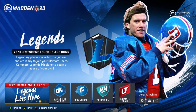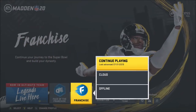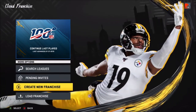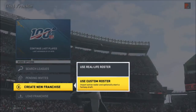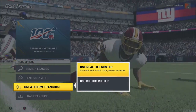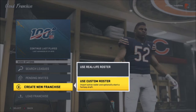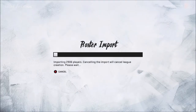So you don't have to wait until your stadium performance is bad. What you need to do is go to Franchise, go to Cloud. And when you get in there, you want to create a new franchise. I would always use the custom roster — I don't like using the real-life roster because it goes with whatever it is at that moment. I like to use the roster I have loaded up. So it'll import the roster; it'll take a little bit of time and get loaded up.